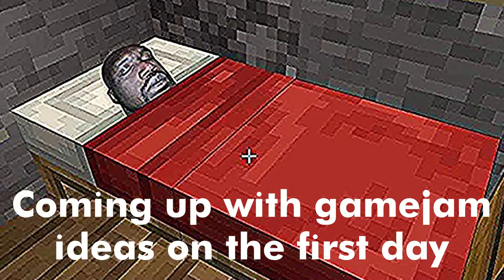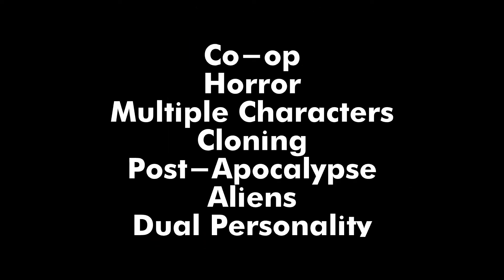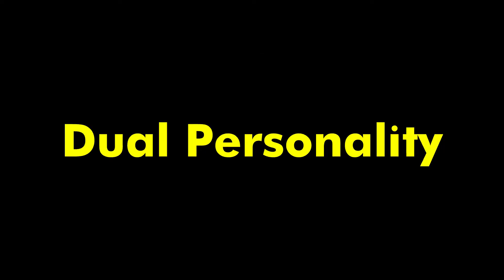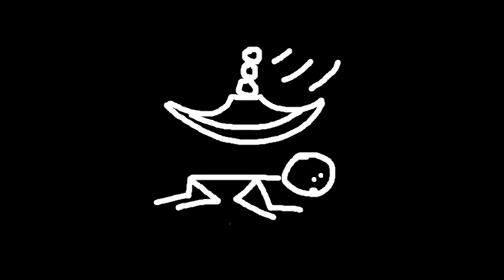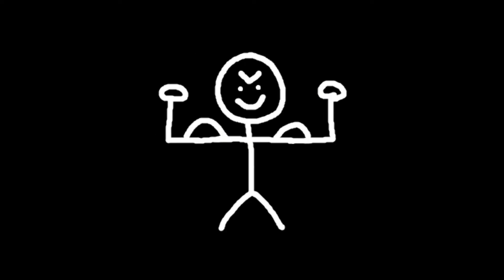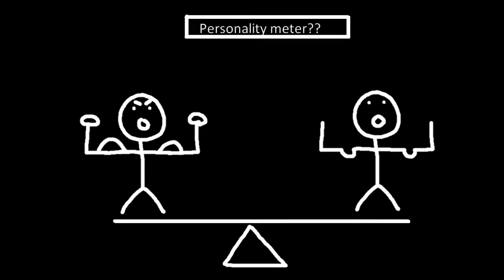I couldn't come up with anything on the first day. But then on the second day, I came up with a handful of game concepts that fit the theme. Out of those, I picked a dual personality concept. With that concept, I kind of wanted the player to be weak and able to explore and maybe be a little more nimble. And then when the personality shifted, you'd be more of a fighter. You would have to balance the two personalities through some sort of meter, which would make for some interesting gameplay.